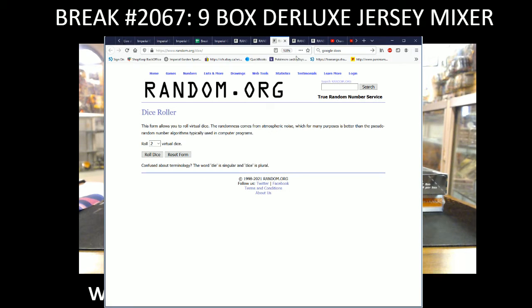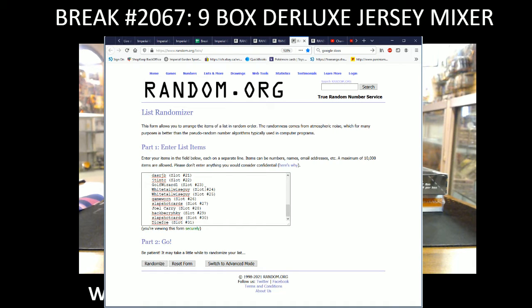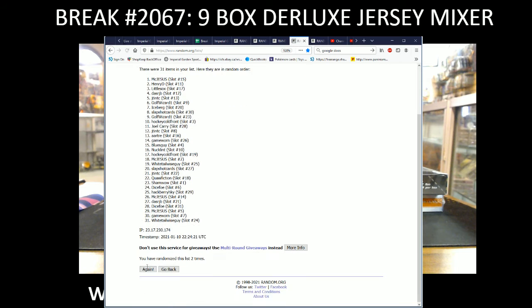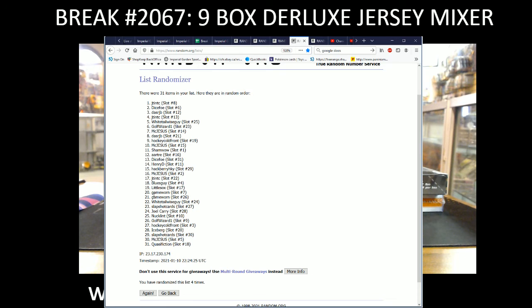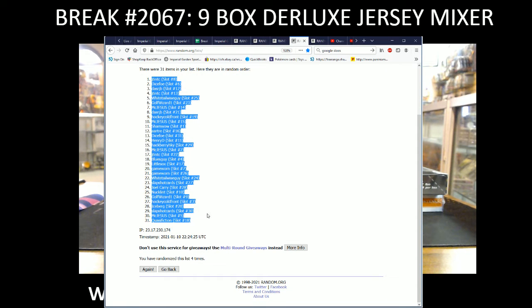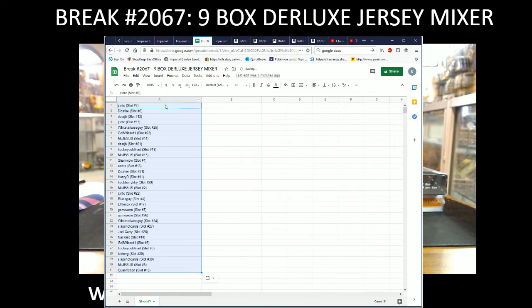On to our main random now — we're gonna go four times, one and three. These are the names of everyone in this break. I've got guys four times — three, four — so we got J10 at spot number eight on the top of the list, and classification with spot 18 on the bottom. Random with this list four times: J10 and classification.